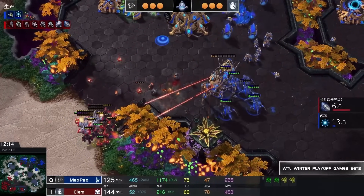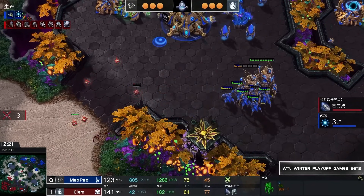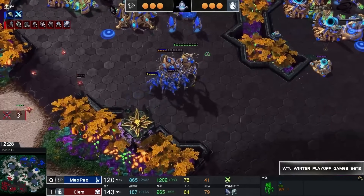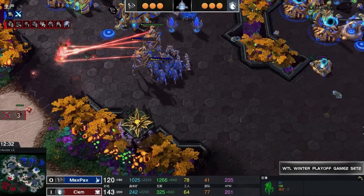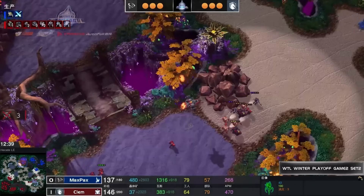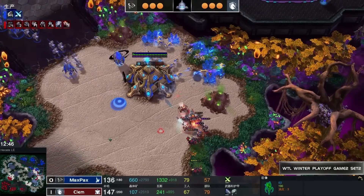The Observer finally appears and Widow Mines get cleaned out — no more shots from those. Clem's position is completely broken through. Clem works around to the right side — both players rocking a full base setup. Clem is dictating some of these fights with Widow Mine shots leading the charge into the Zealots, now pushing further forward as Stalkers blink back.